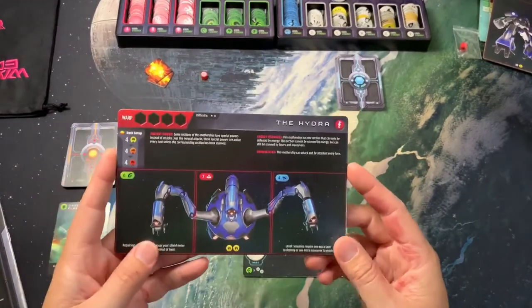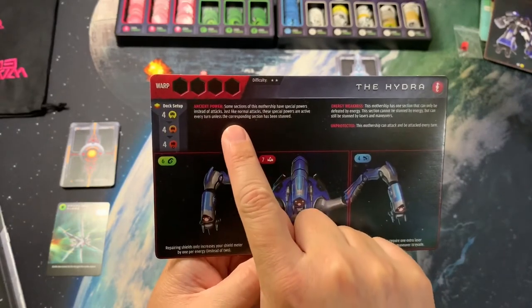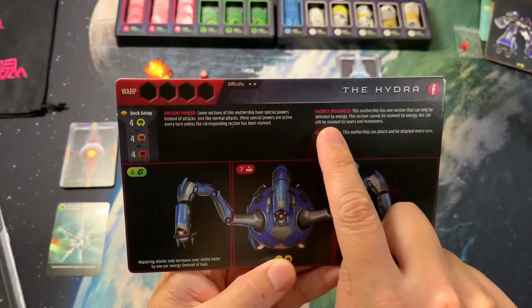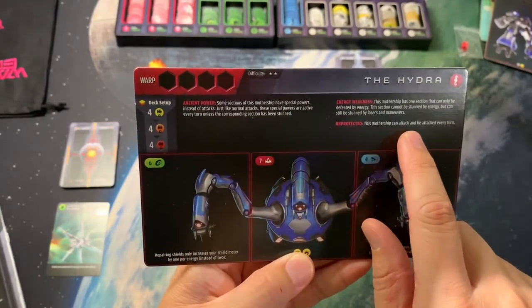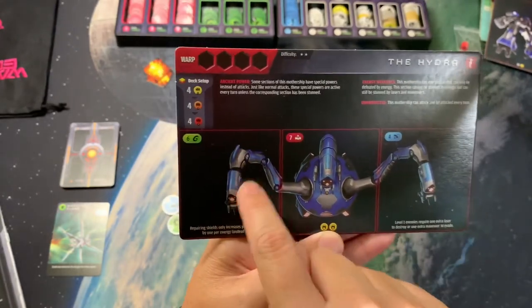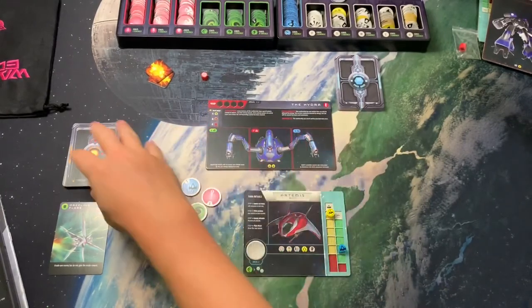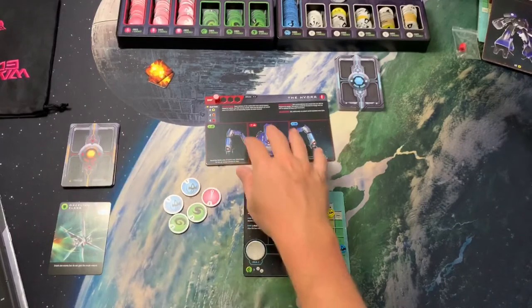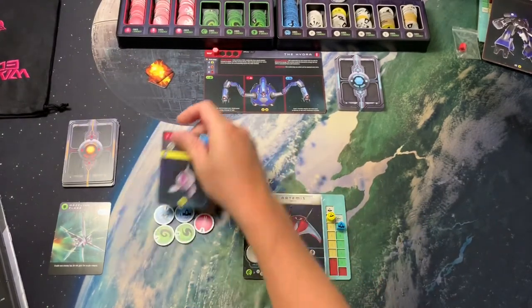I have my health token and shield token. If my shields go down into the red, I start taking hits on my ship. There's no way to get the yellow shield column back once it's gone, but spending energy can recover shields. Every time I take a shield hit I have to remove a token from my discard pile permanently — a way to get rid of weak single lasers so stronger tokens come up more often, but fewer tokens makes it harder to get through minions.